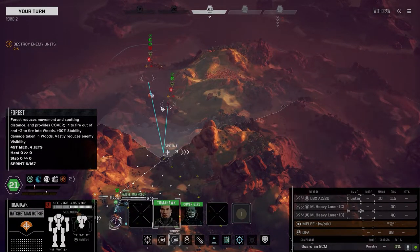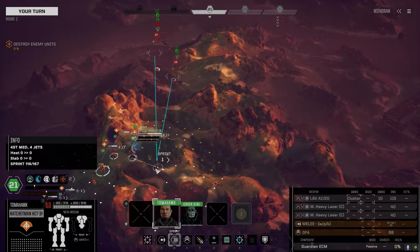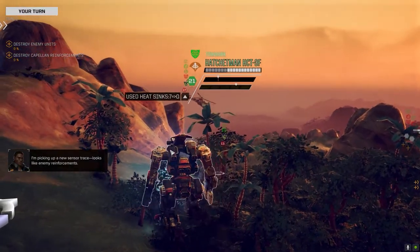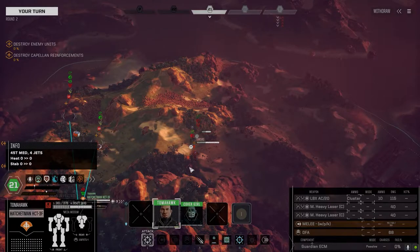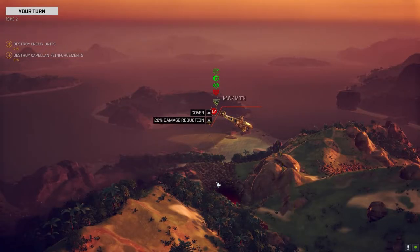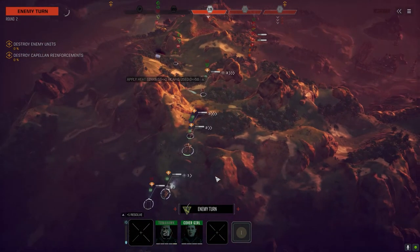Let's see if we can get within melee range - might as well push them. Actually, why don't we let them go first? I'm picking up a new sensor trace - looks like enemy reinforcements. I got the sensor trace too: Huron Warrior and Owens. Not too bad. Hawk Moth - very low armor. Let's see if we can take it out right away here. Missed with those - that's alright. We're not going to take the Hunchback out in one shot, so we might as well take out what we can early.